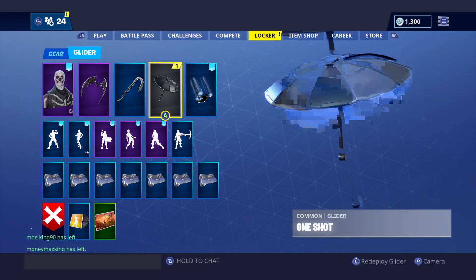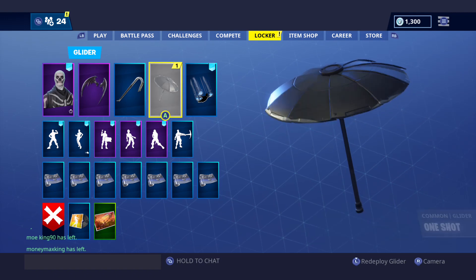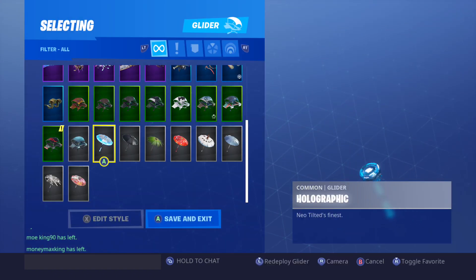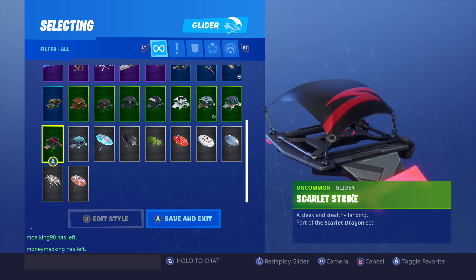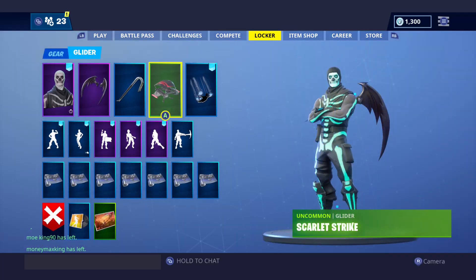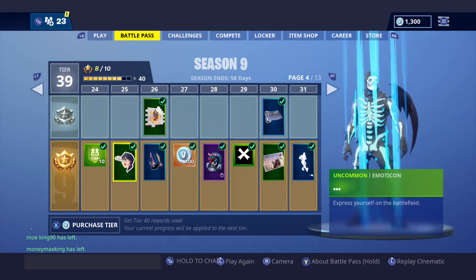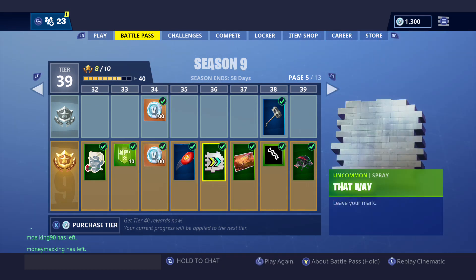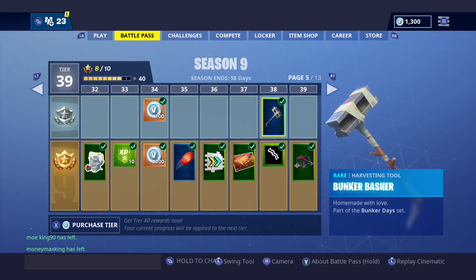Check out the glider — it's the One Shot by the way, we unlocked that when The Johnson came out, my brother got that but that's a different story. There it is you guys — the glider is 'Sleek and Stealthy Landing,' part of the Scarlet Dragon set. Interesting, so it's not the Sky Set, it's actually the Scarlet Dragon set. I just unlocked it — it's the end of page five, so you know it's a good unlock when it's at the end of the page.